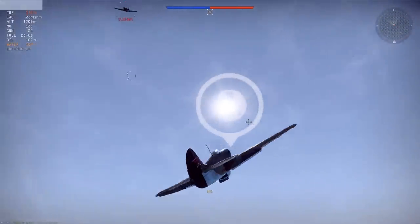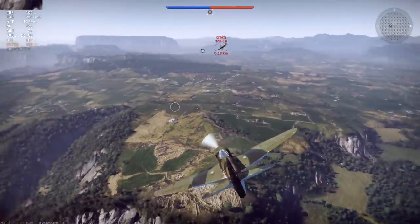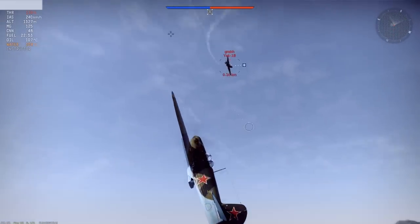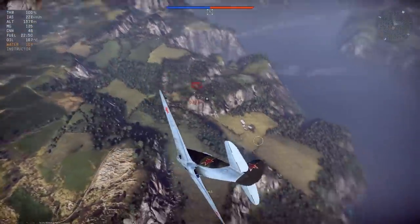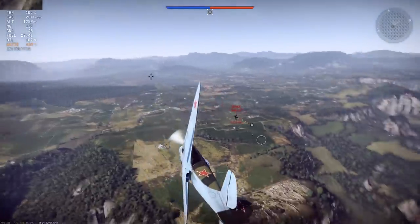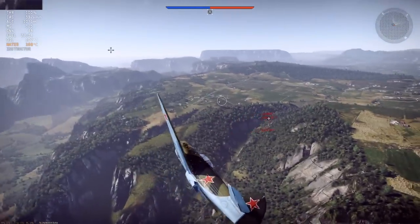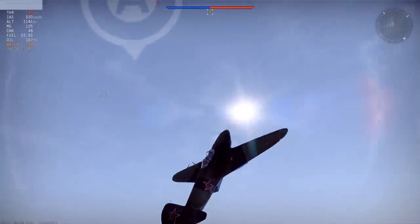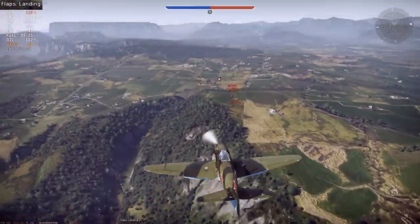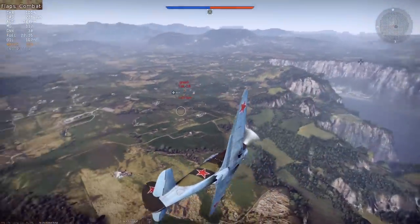A very close shot — the only problem is he was climbing and I didn't have a lot of speed, about 230, which isn't too bad, but given the angle we were going up at it's not great. Another thing to keep in mind is your speed. Whenever you're taking on your opponent you have to try not to stall, especially in a duel, because a stall can easily become a fatal situation where the enemy can instantly get on your six. I have to make sure I have enough speed to maintain my altitude.